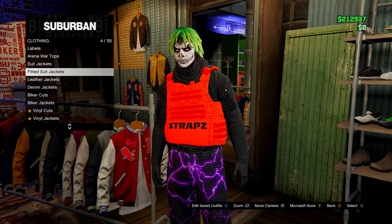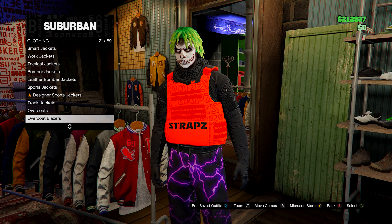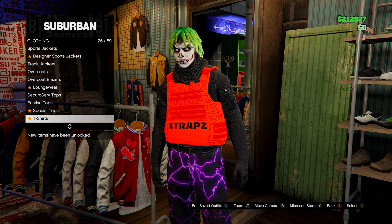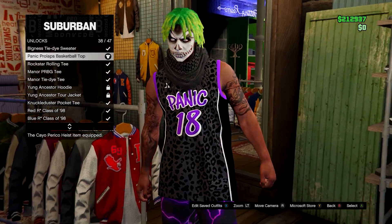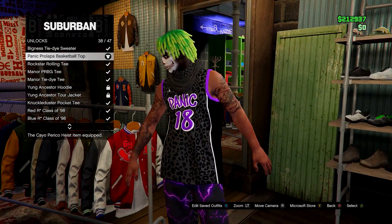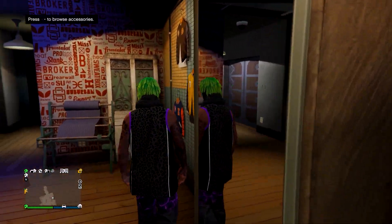Then go to tops and head down to special tops. Go to unlocks and it should be the Panic Basketball Tee — the Panic Prolapse basketball top.